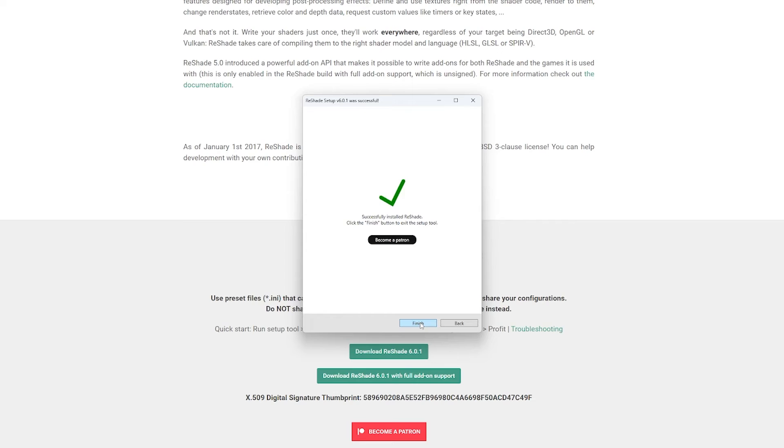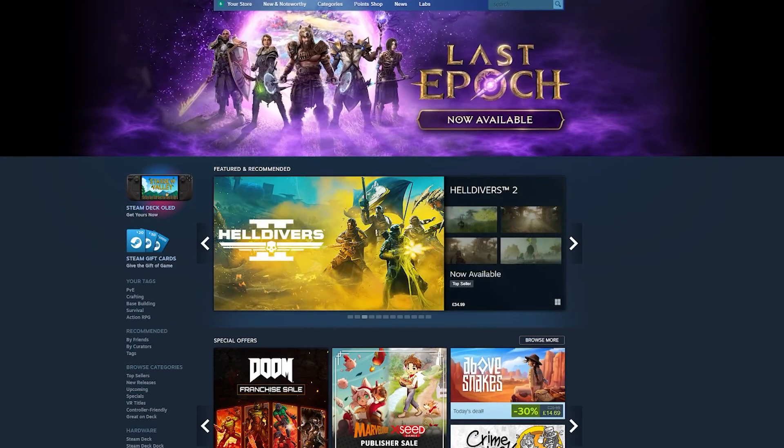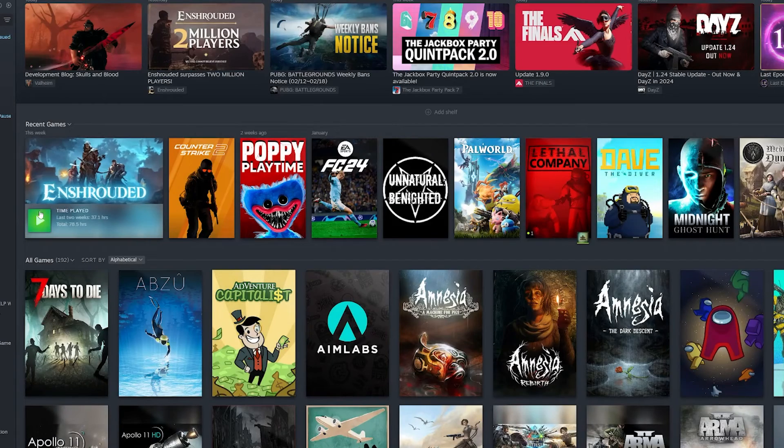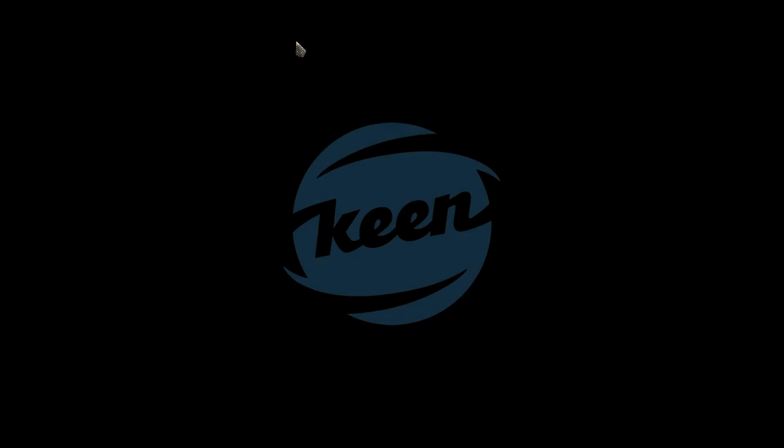Once you're done, we're ready to head back over to Cheat Engine. Since we opened this earlier, you should see these controls at the bottom. If you don't see these, make sure you run the Cheat Engine table that we downloaded. Now make sure Enshrouded is running — this is really important so that you can see it in Cheat Engine.